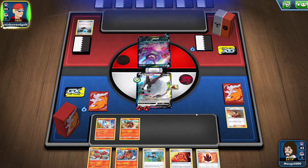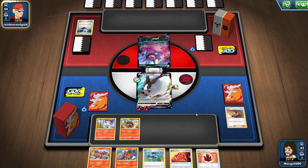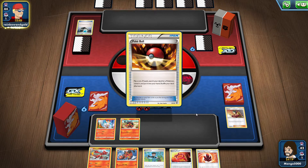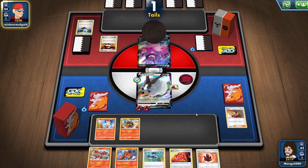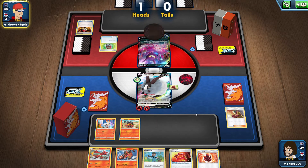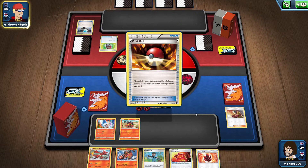He can do whatever he's gonna do. Let's see if he gets the two energy he needs to do his attack — yep, he's got it. He's gonna poison us. That's not so bad; Dubwool is pretty bulky, so I'm not super worried. Never seen that card before, that's cool. Pokeball.